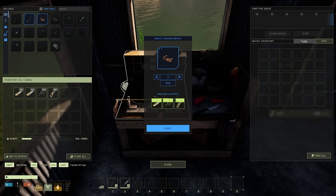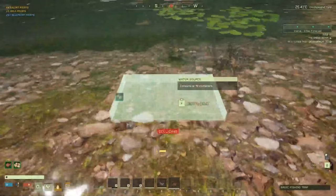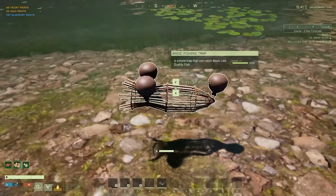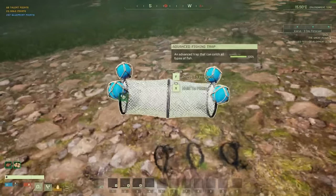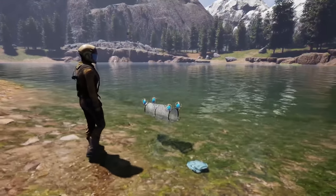For players who don't want to actively fish, you can also build fishing traps that are craftable from the fishing bench. These will slowly catch fish that are available within the current location. But be warned, these also fill up with junk and take far longer than using a rod.